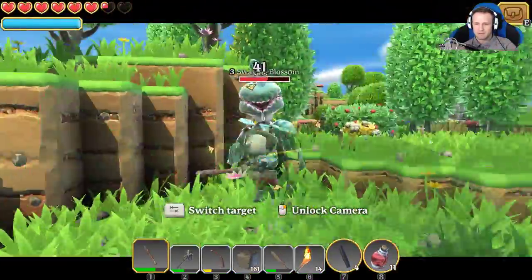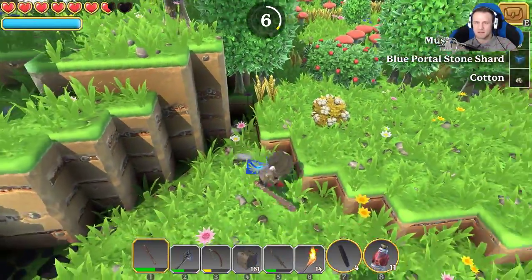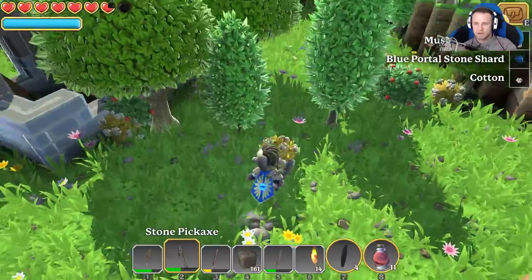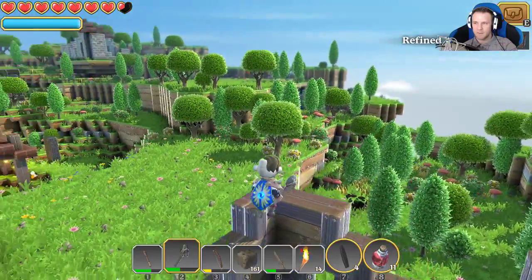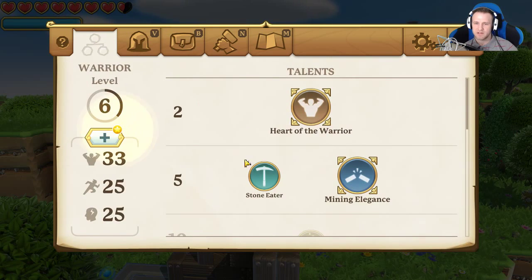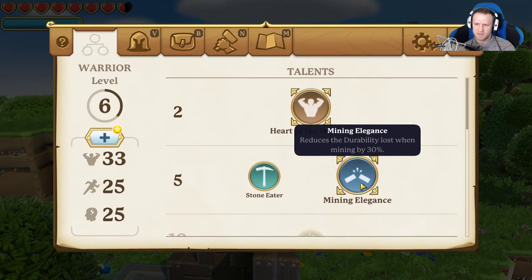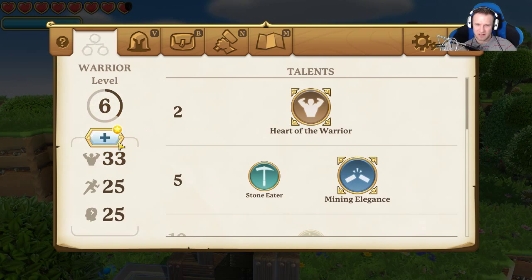Killed you before you had a chance. It's an interesting place. Get some high ground, take a look around. What do I need to see E for? I get to pick something! I can either go with Heart of the Warrior and increase my strength, or reduces the durability lost when mining, increase mining damage. Mining damage? Let's go with that — mining elegance. Alright!